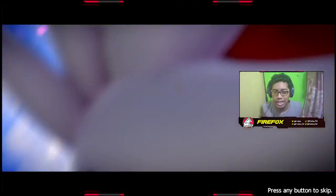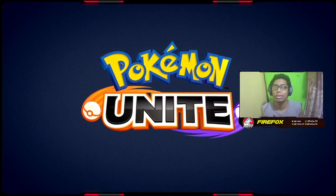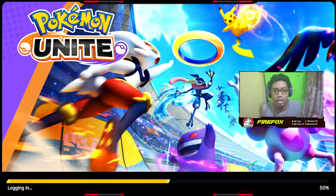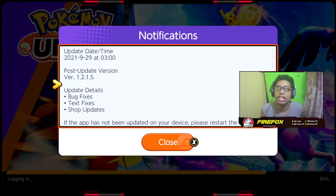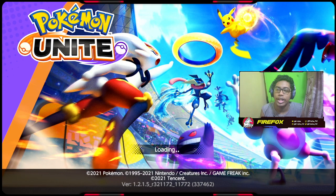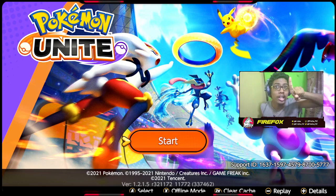It's pretty simple and easy, so it won't be a long video. After the trailer, before you even get into the game, you'll be met by the screen that has the Start button — everybody knows that start button screen, it comes up in the middle bottom of the screen. Let it load up, and before you click Start, take a look at the bottom options — you'll see 'Select Offline Mode', 'Clear Cache', 'Replay', and 'Details'. Replay is just to replay the trailer.